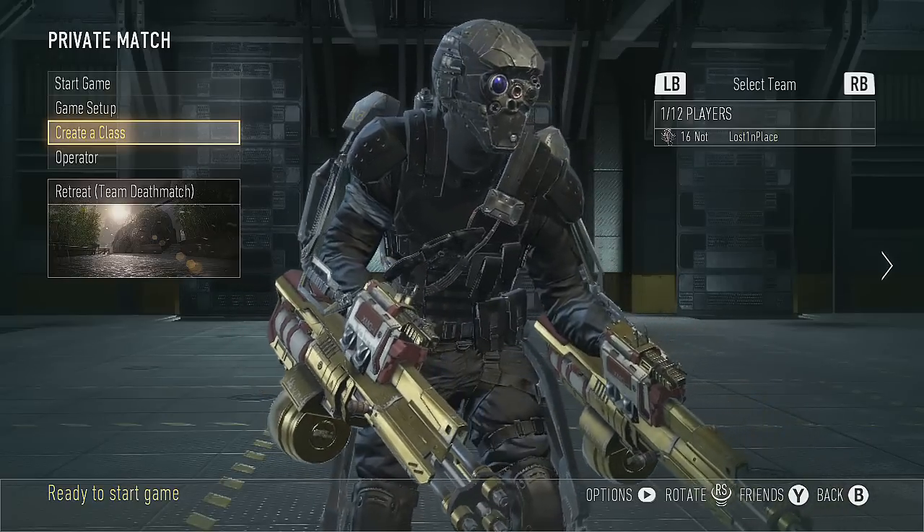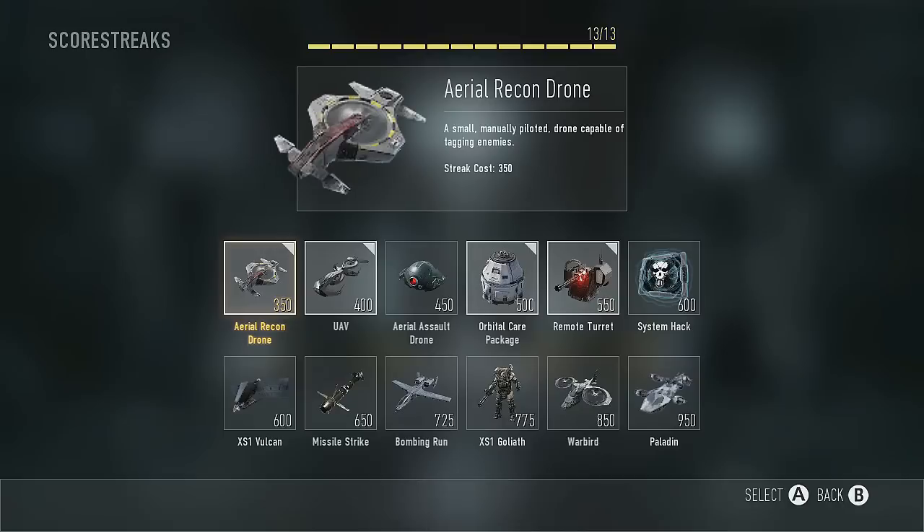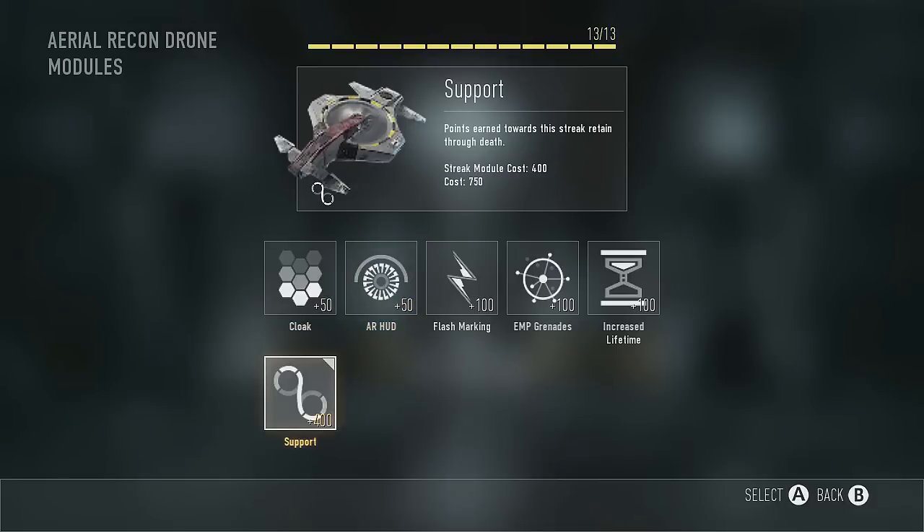So let me show you how that's done in Advanced Warfare. Basically there are four different streaks that you can add support to. The first one is going to be the Aerial Recon Drone — that is the first streak. I'm not a big fan of this streak, but if you like to support your teammates, this is the way to go. Once it's selected, you're going to hit Y, and most importantly, you're going to add support. That adds 400 to the streak cost, but it will not reset with a death.